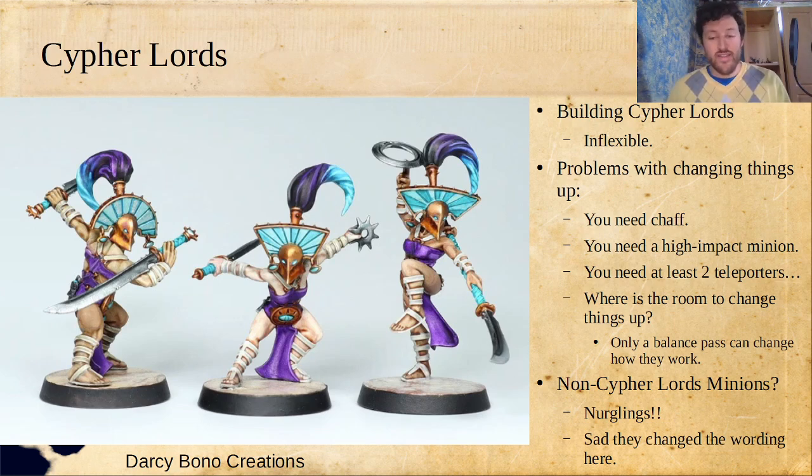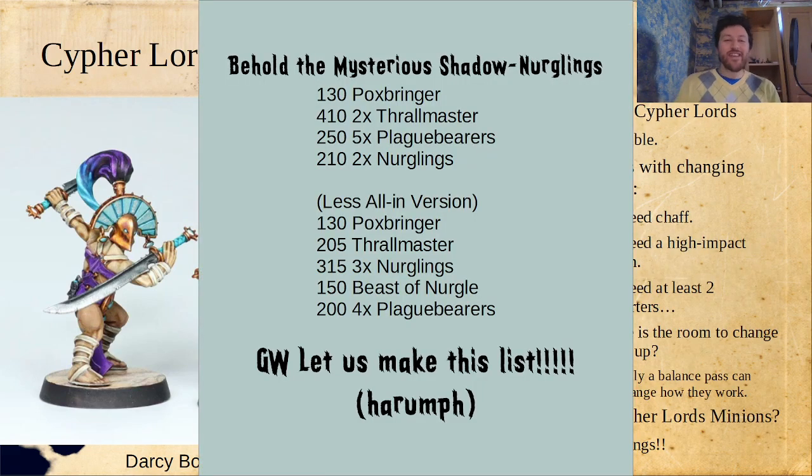I think the only real way to change how one can build with them is really just a balance path to maybe reduce the points a little bit. The other thing that could happen — they changed the ability, unfortunately, to say it has to be a Cypher Lords minion rune mark. That's too bad because there is one really good minion in the game, and that is Nurglings. It would be so cool if you could do a Thrall Master into Nurgle to do the whole Cypher Lord setup but Nurgle-fied.